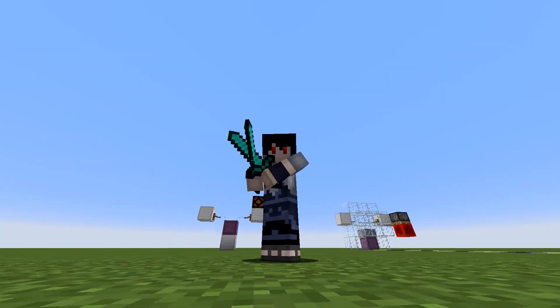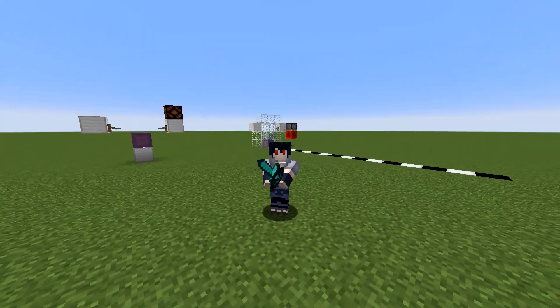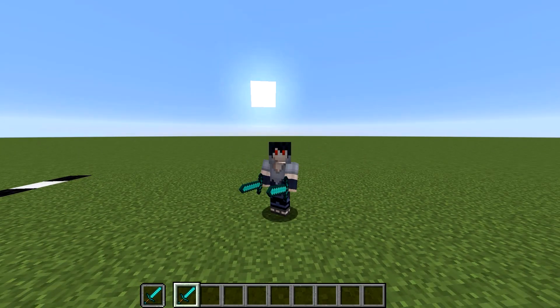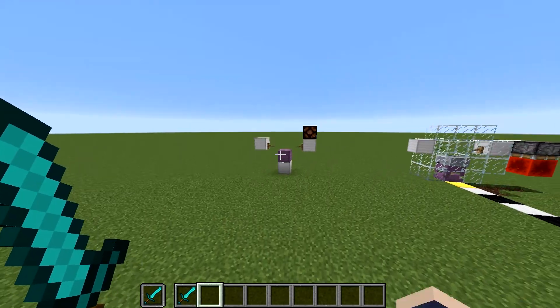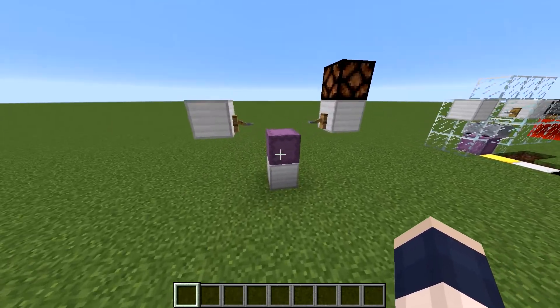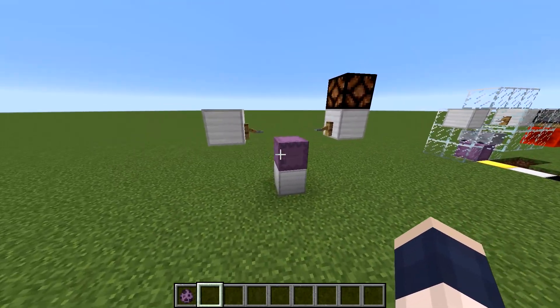Hello, hello guys! I'm back and today I have a brand new snapshot video for you. Today I'm going to show you my brand new player detector, and it's using the new 1.9 mob called the Shulker.